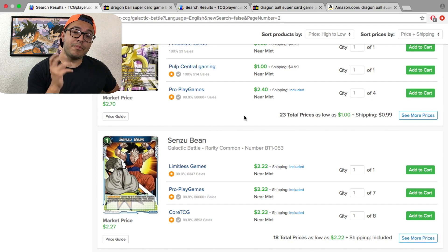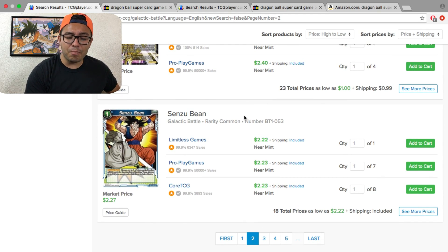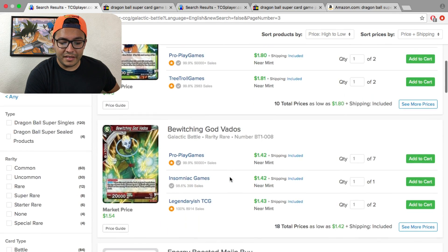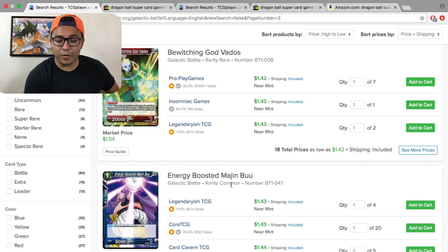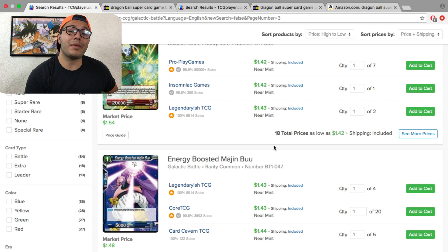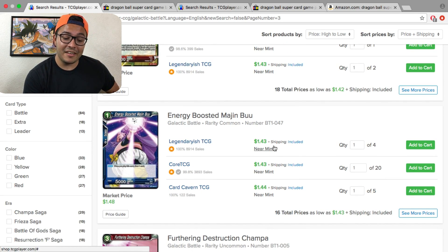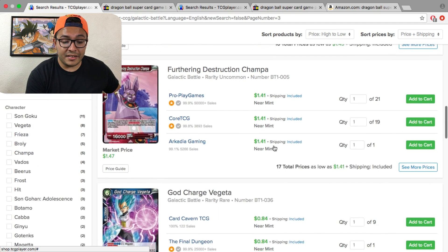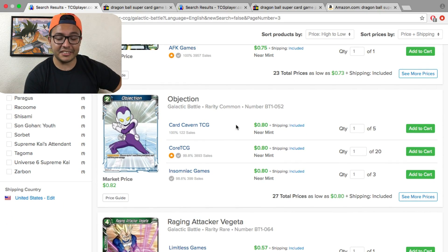For those of you trying to build an Energy Blue amp core, buying singles is probably a lot cheaper than buying a booster box. Buy them single — prices will fluctuate with the release of the new card set, so keep a lookout and I'll keep updating you every other day. The Sense of Being is $2.22. The most sought-after blue cards are Energy Boost Buu at $1.43 and Bewitching God Bottles at $1.42. If you're building a specific deck and targeting the meta core engines, buying singles is much cheaper. If you want to build multiple decks, go booster box.